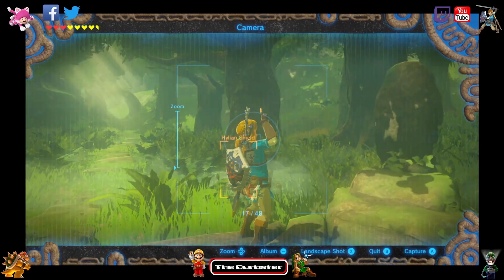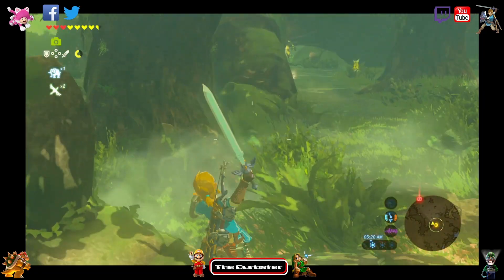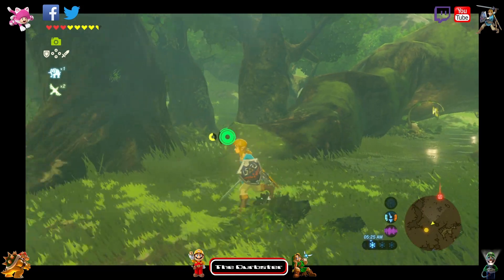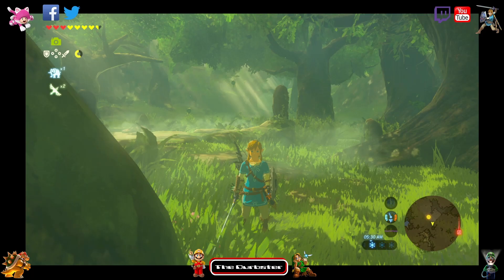There it is, very neat. Still have your little Skyward Sword slash there. But yeah, there you go — that is how you get the master sword with only three hearts. Hope you enjoyed. Bye for now!